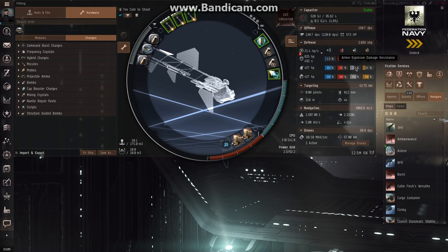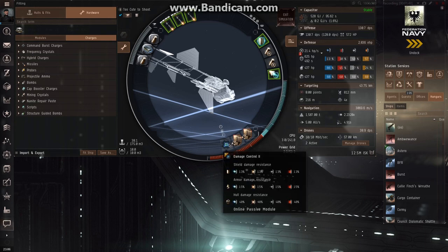The resists over here show what amount of damage you're resisting from the enemy. On my shields, the resists are pretty high on explosive but very low on EM, and the opposite is true for the armor — high on EM resists, low on explosive. If you know what faction of pirate or player you're fighting and what ship they're in, you can tailor your resists to the type of damage they're throwing at you. The damage control bonuses all resists, especially hull, so it's always a good thing to stick on a ship unless you really need that slot for something else.